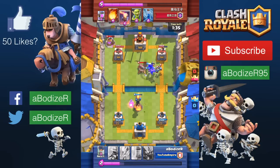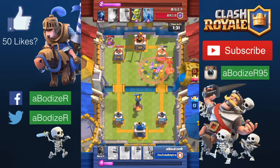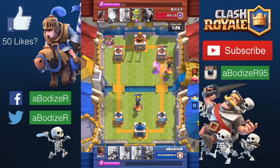As you can see here, when the lava hound dies, the lava pups come out. They are basically like minions but they don't deal as much damage as minions do, but they are still good since they came out from the lava hound.